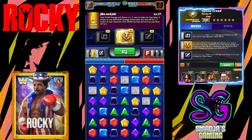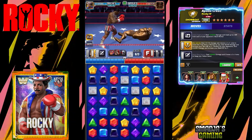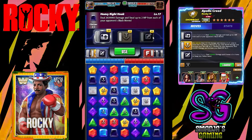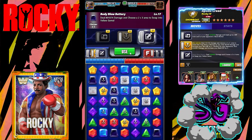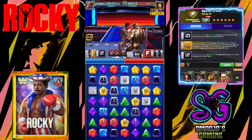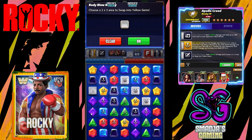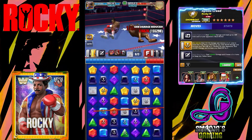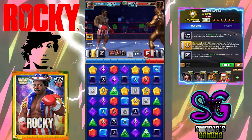Let's go now with the Jibe and Jab — put those trap gems on the board. Then the Body Blow Battery — look at the damage here, almost a million damage. Let's choose a 2x3 area to swap into yellow gems. Now we have also our cross-break gems, thanks to the Legit Boss skill plate.